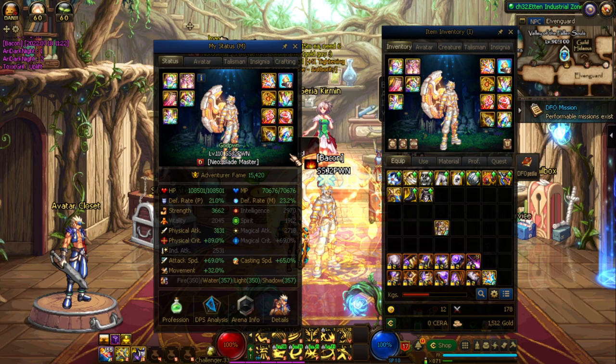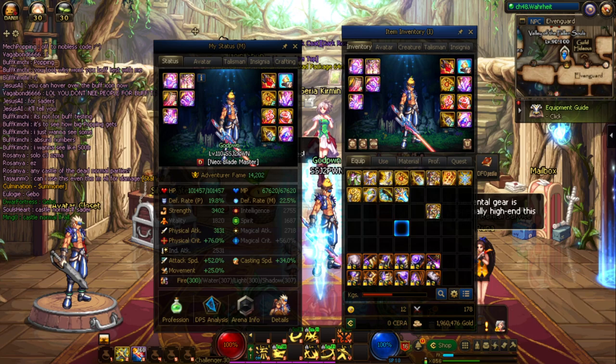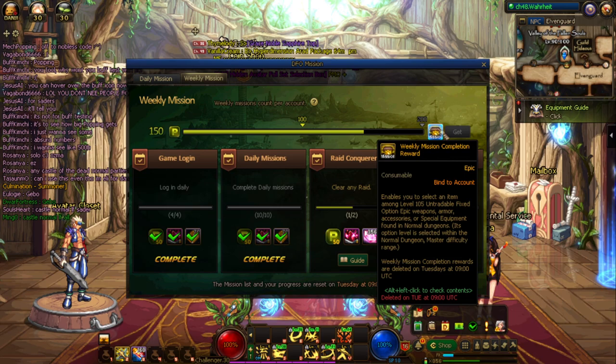There's also a daily you should track once you hit level 100: your daily missions that reward you with level 105 crafting materials and a pot for a chance at level 105 epics. Do this every day — click on the DFO Mission tab, finish all your daily missions. There's also a weekly section you want to complete for your weekly mission completion reward.